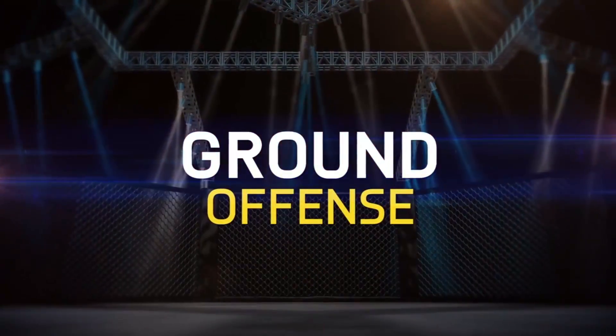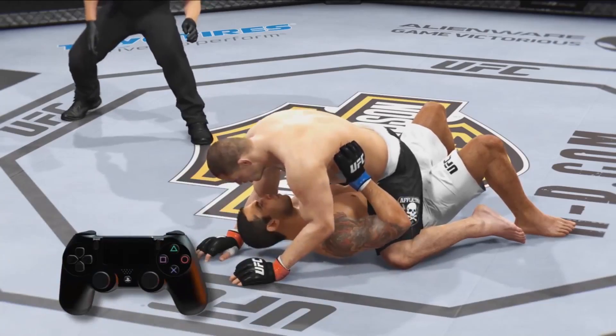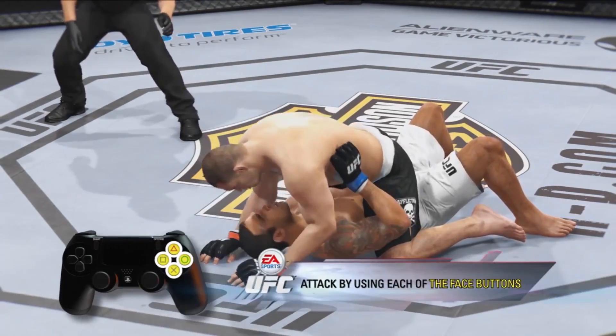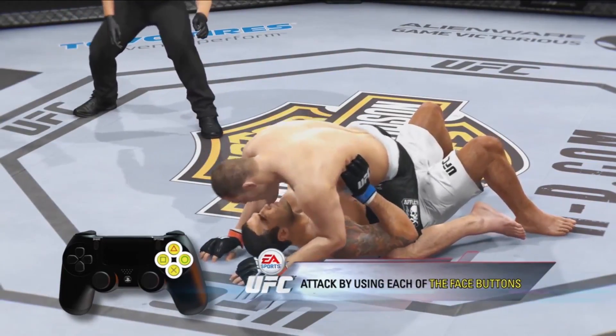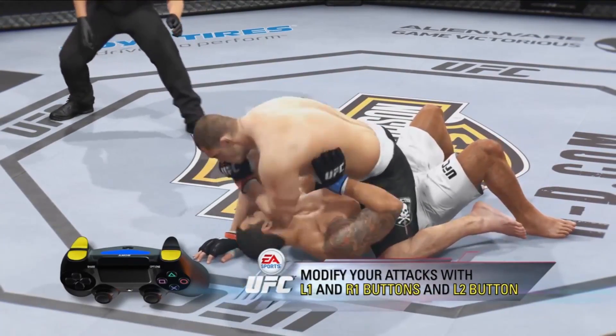Welcome to EA Sports UFC's ground tutorial. Let's focus on offense. When you find yourself in a dominant position on the ground, you can attack your opponent by using each of the face buttons. And just like with stand up, you can modify your attacks with the L1 button, the R1 button, or the L2 button to get different effects.